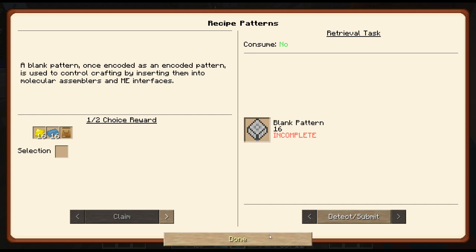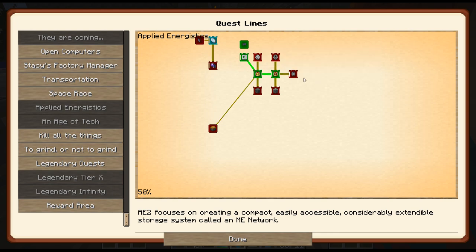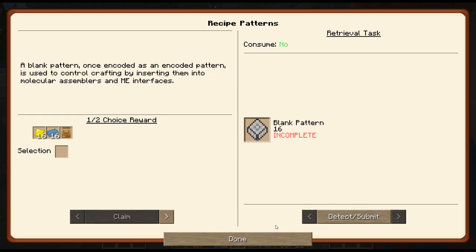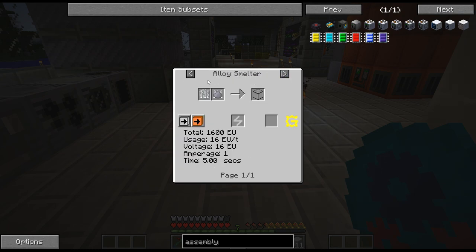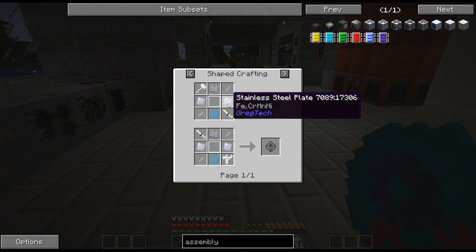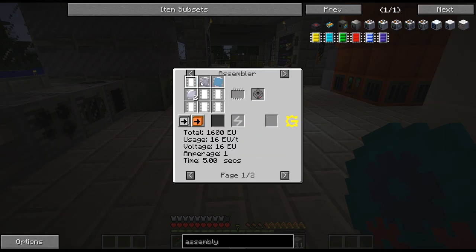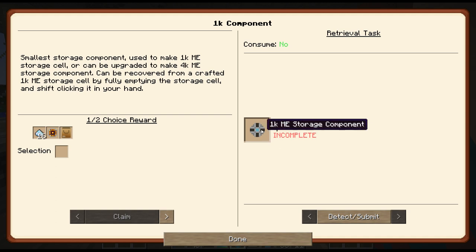Alright so we got our blank patterns here, we got our storage housing - this is for the auto crafting. Let's take a look - glowstone plates, aluminum crystal, and quartz glass - none of that is difficult to make so that's good. These do require stainless steel but I'm not going to have tons of these so that's actually not bad either. These are definitely going to be a bit of a pain.